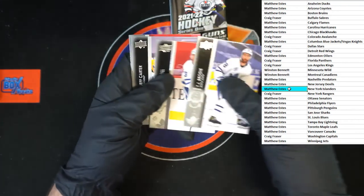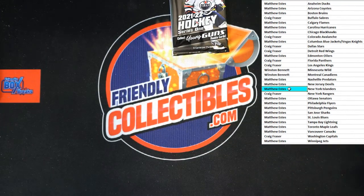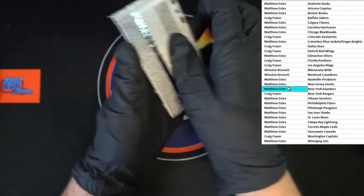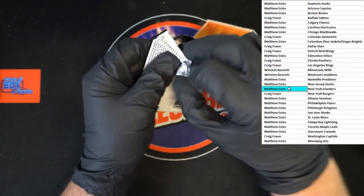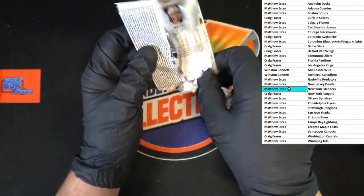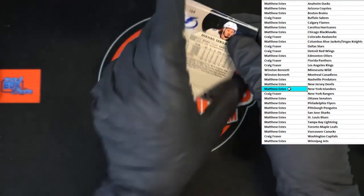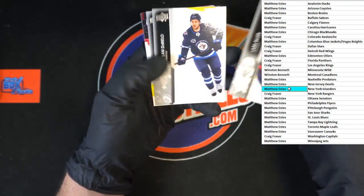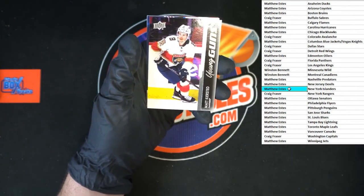QJ, Justin, Jeff, and Jeff. Last pack of the box — let's get it! Lars, Dylan, Nico, Matt — Kirstead Young Guns!